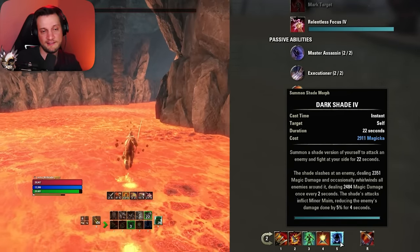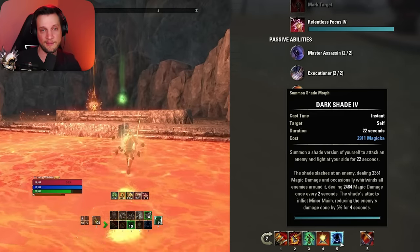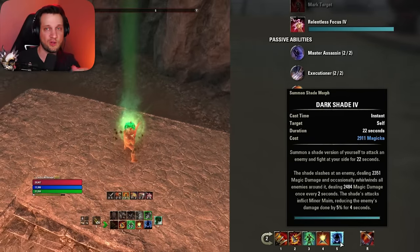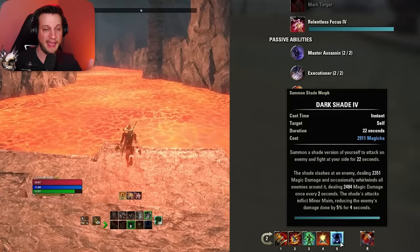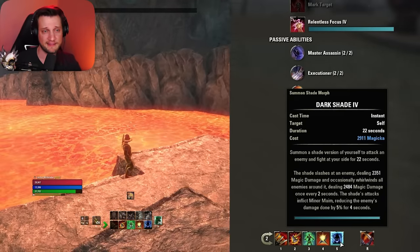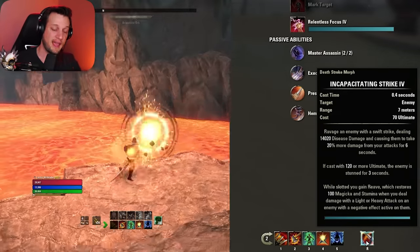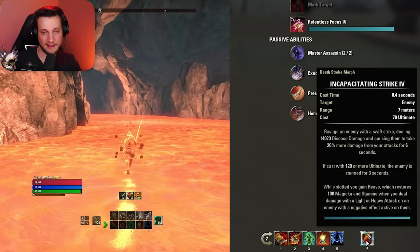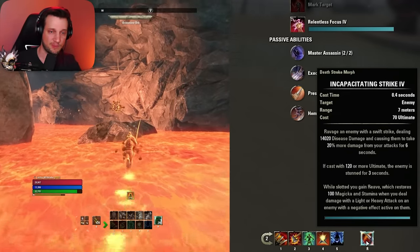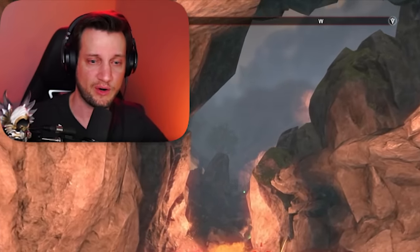Next we have Dark Shade. It's great because it procs one of our class buffs, it's great single target damage, and it's great AoE damage. You cast it and he just runs around — a little shadow of you — and occasionally does a spinning attack which does AoE damage. He's single target, he's AoE, and he inflicts minor maim, reducing the enemy's damage done by 5% for four seconds, so he's debuffing the enemy too. Finally, our ult on the back bar is Incapacitating Strike — we don't use it from back there, we always use it on the front bar. It's one of the very rare times we put the same ult on both bars, because the passives attached to it are so good, giving you extra resource regeneration and other buffs. It's just really hard not to put on your bar, even as a bar buffer.